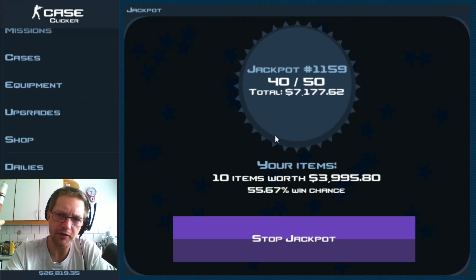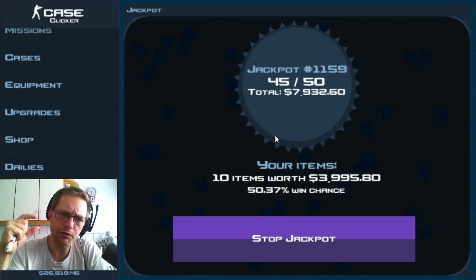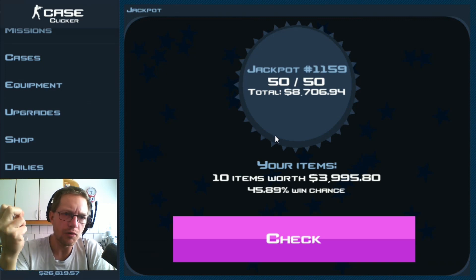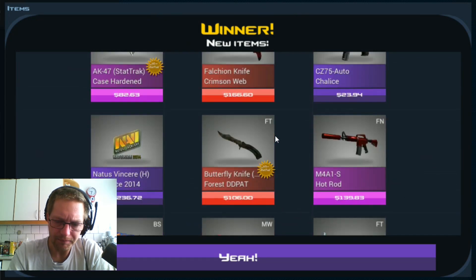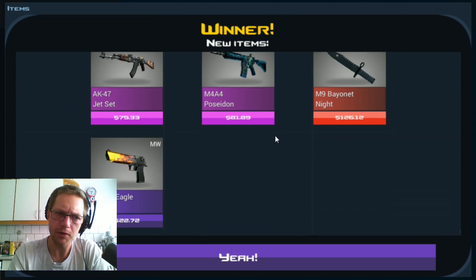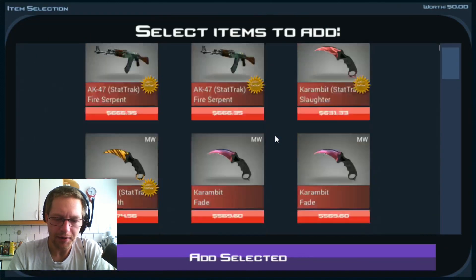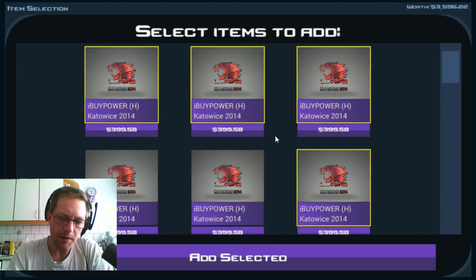I doubt the stickers are going to be easy to get in trades either, because they are hard to farm and nice to use in the jackpot. I was thinking about making an open trade option so people could trade me their IBuyPower Holo stickers and I'd give back items, but since I want to keep everything above 400 and these items are close to 400, I wouldn't really be able to give back good stuff. And who wants lower-value items for pretty rare things like the IBuyPower Holo sticker?